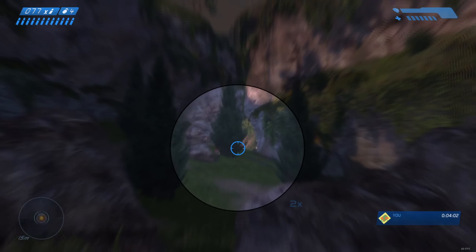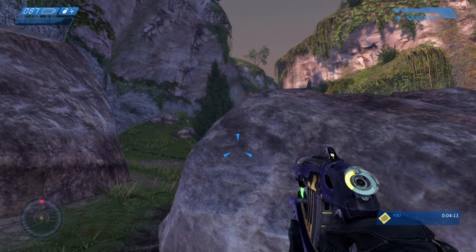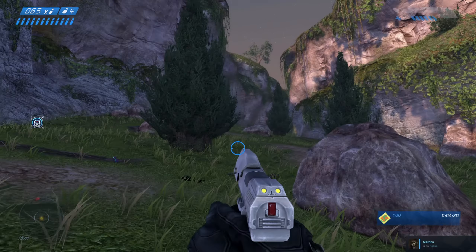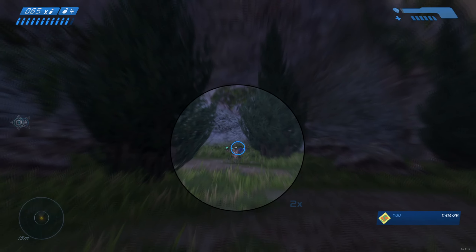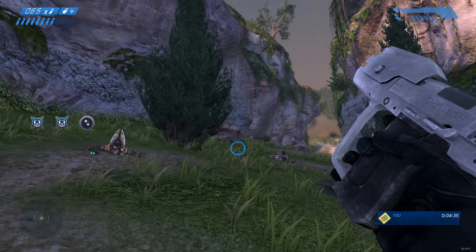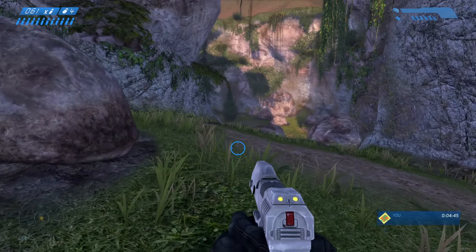There's another encounter coming up with an elite, and because I have a plasma pistol now I can get rid of his shield quite easily, if I can kill this grunt first. Okay, there's the elite. Alright, that was a bit hard but I did it. In other difficulties you really need to play a bit more carefully, unless you are speedrunning the game — but I'm not speedrunning it. But yeah, that encounter is done.